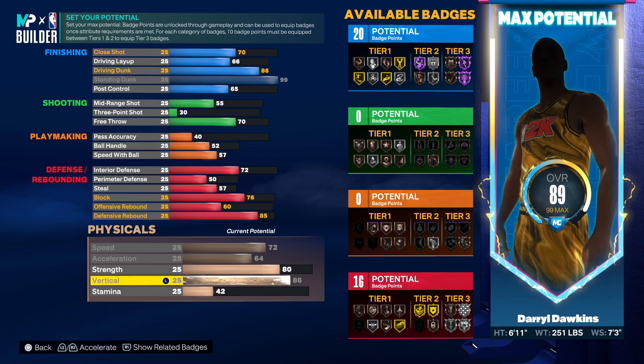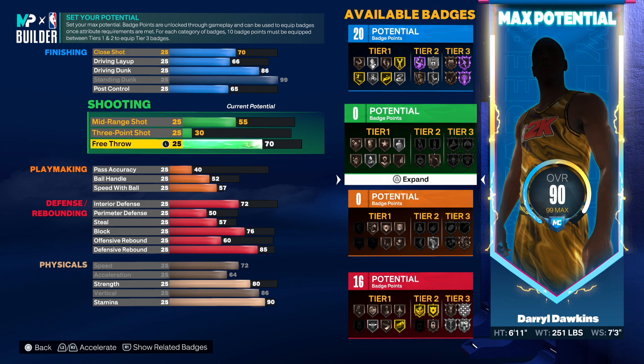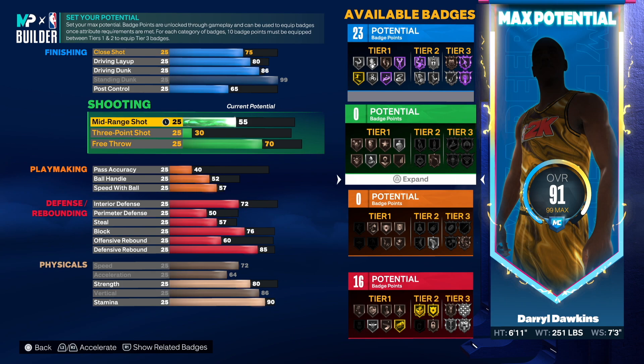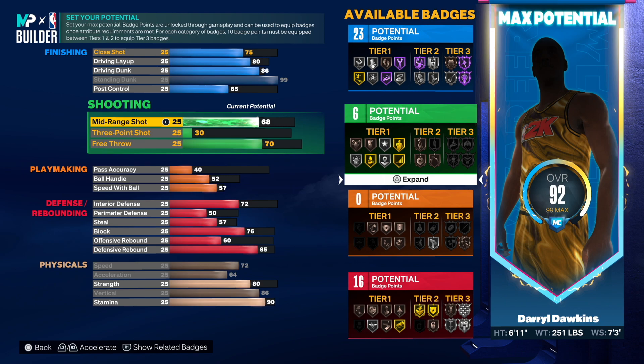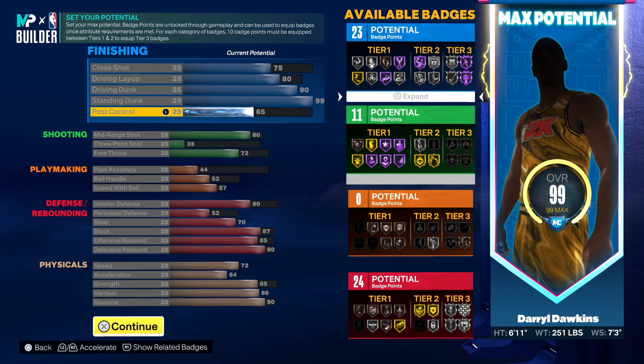As you can see we're only at a 90 overall, so to make this build somewhat better I'm thinking we at least go up to an 80 mid-range shot. Let's give him at least an 80 — still max out at 71. So this is how I'm gonna do this: the Dawkins build gets a 90 driving dunk and a 99 standing dunk.